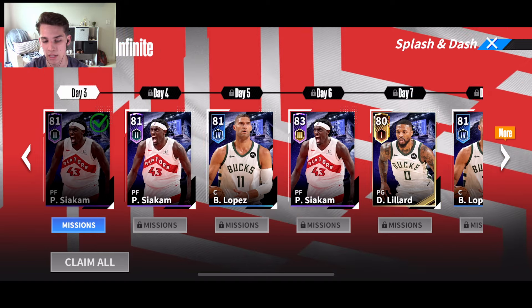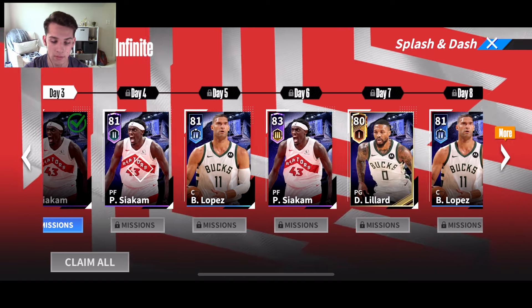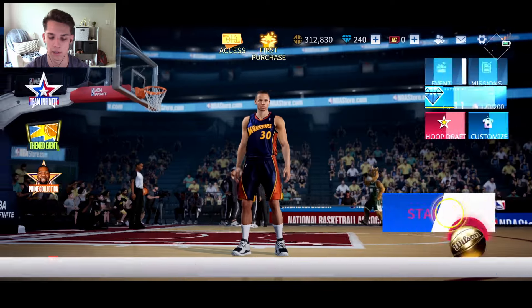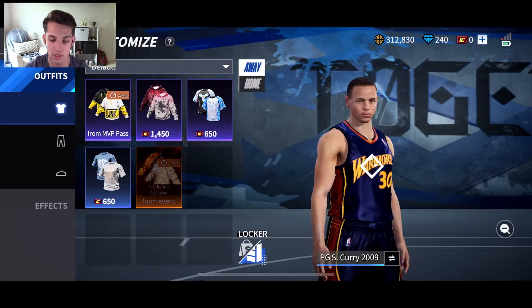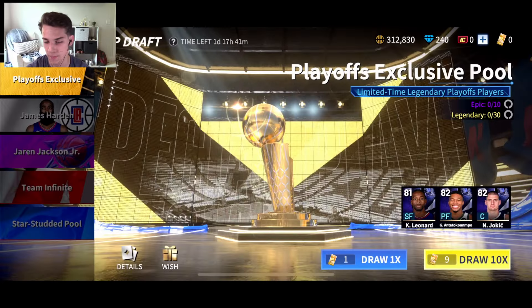Then we go to this thing called Team Infinite. These are like missions — as you see, Day 1, Day 2, and Day 3 have already been done, and Day 4 you do these missions to get players. It's pretty self-explanatory. You can also customize your player — you can put on some things like this, but they cost IC, and IC costs money. I have not gotten any IC yet.